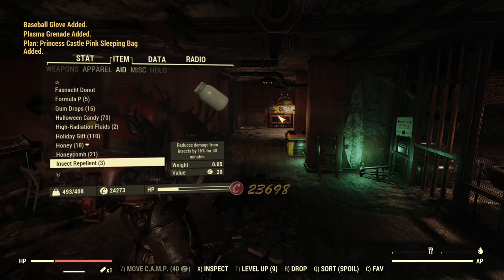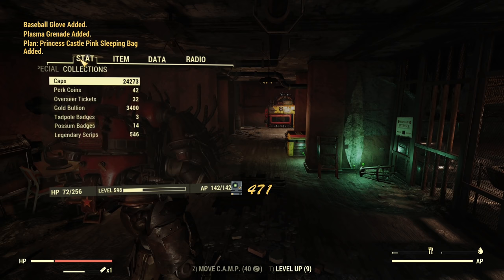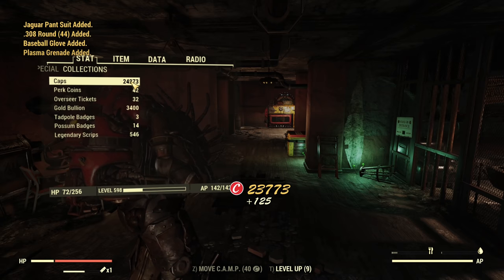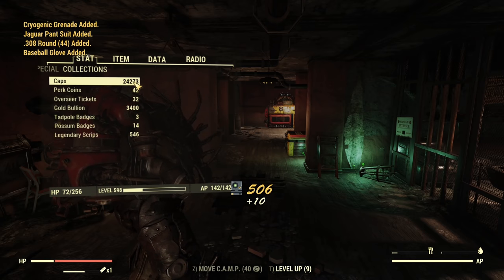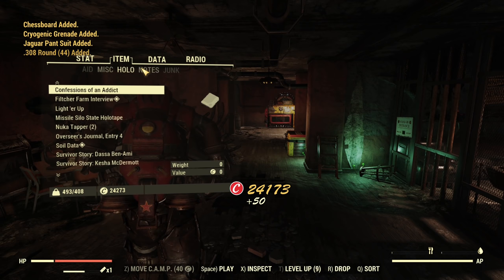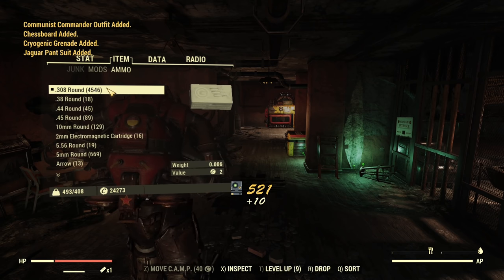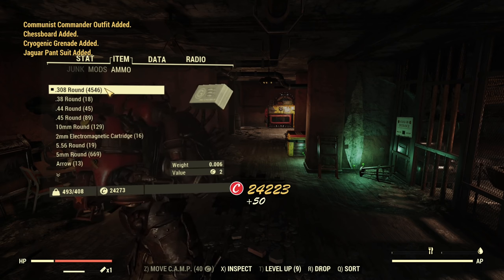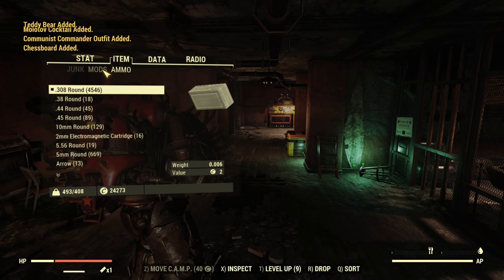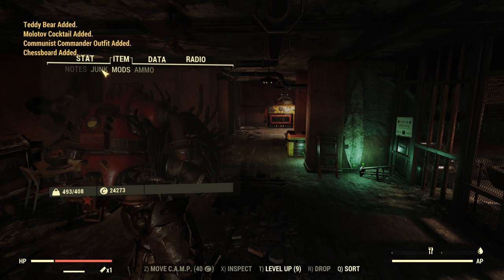Let's check in the Pip-Boy what we actually earned - it should be in the collection already. It's over 200 scripts, and we have like 3,000 caps. Something like 3,000 caps - that's decent. Now let's see our ammo: 4,500 ammo. That's a lot. That's what's worth farming with those workshops - .308 ammo. The value is there.